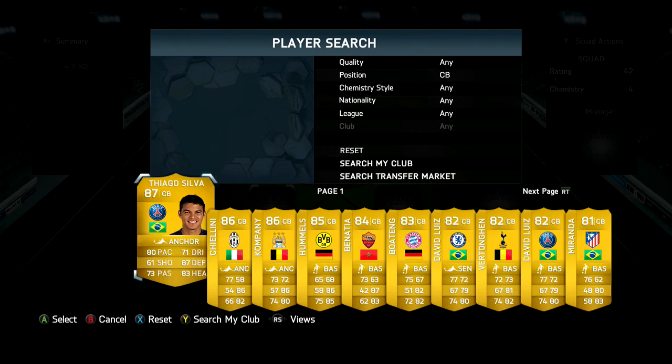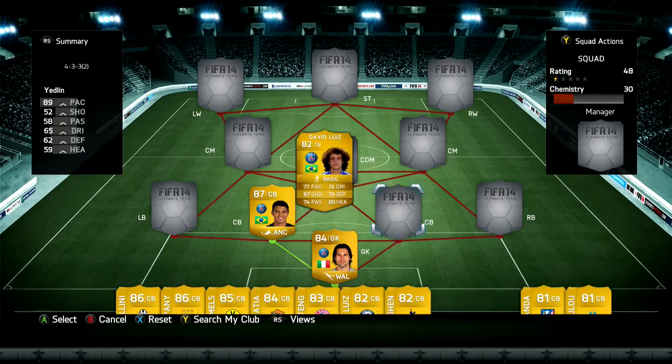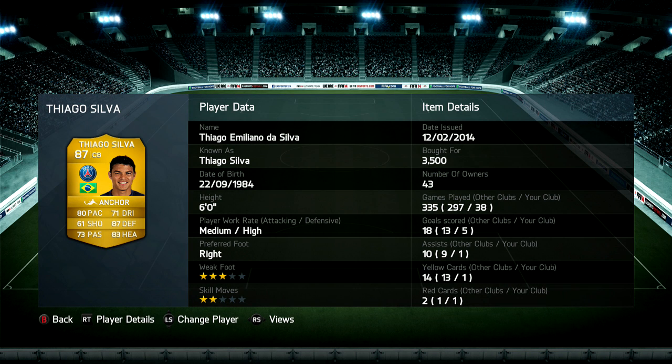Moving on to the center backs, the first one we have is Thiago Silva and the second is the PSG version of David Luiz. I picked up Thiago Silva for 3.5k when the World Cup game first came out, and now he's about 8k. Regardless, he is worth the 8k — this guy is simply a phenomenal defender. 80 pace, 87 defending, 83 heading. He's given me five goals and one assist in 38 games, which is pretty good.